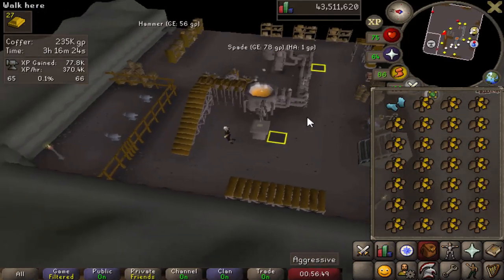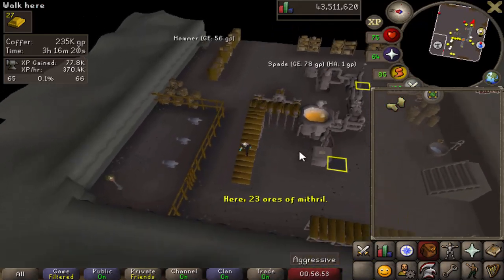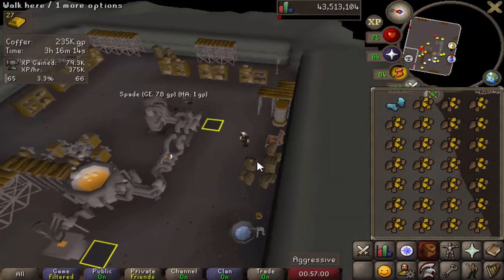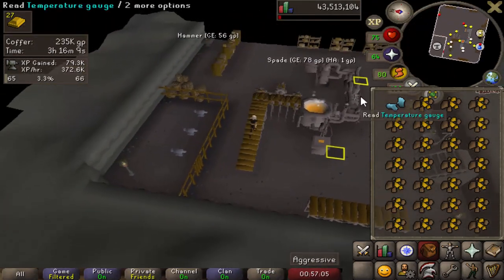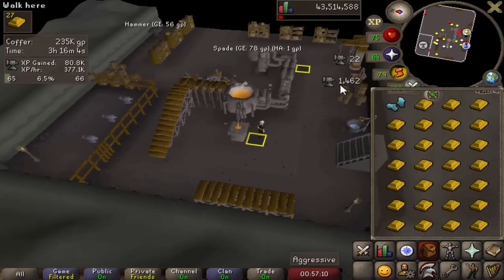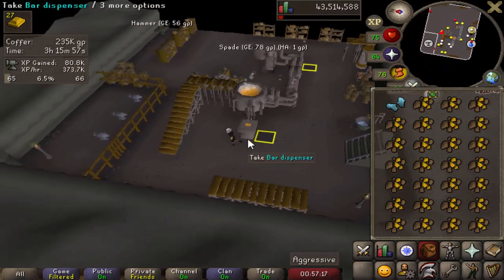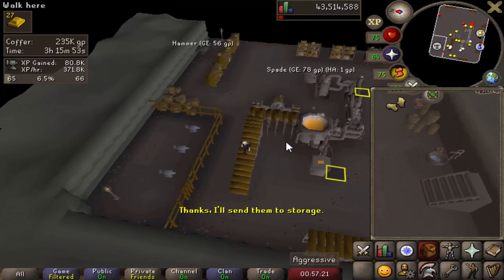I wanted to show you guys this method — it allows you to collect your bars while running so you never actually stop. It's just a continuous cycle. You can set your camera angle up to click on the dispenser, and if you set it up this way, you're able to click on the far square. You click on the dispenser and right after you place your ore, you click on the far square. Switch your ice gloves, then click on the dispenser at a specific time and switch your goldsmithing gauntlets — my character never stops. You can also put your ore in the very bottom of your bank so when you go to deposit the bars, you can take the ore out really quickly.